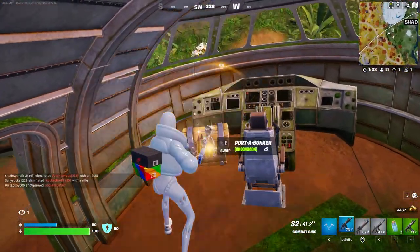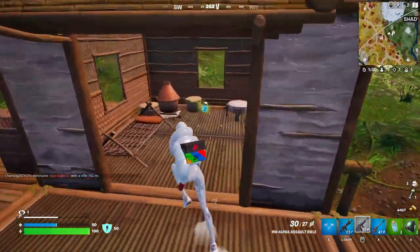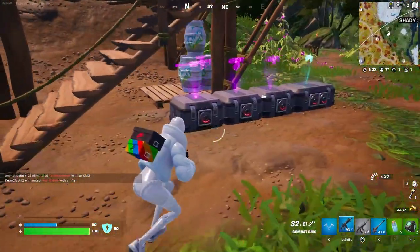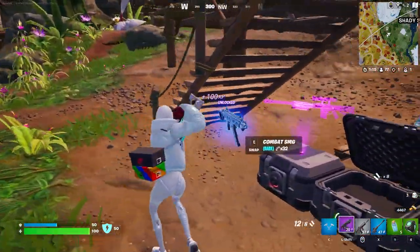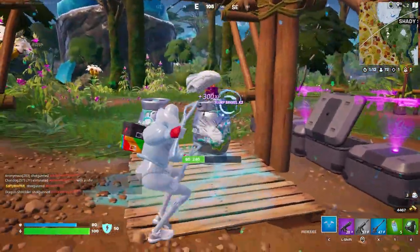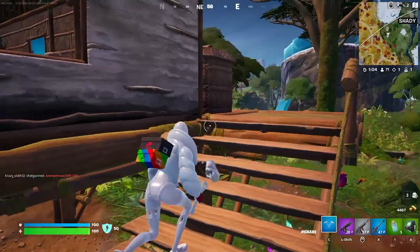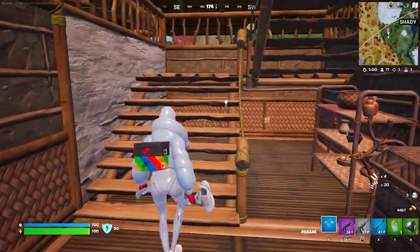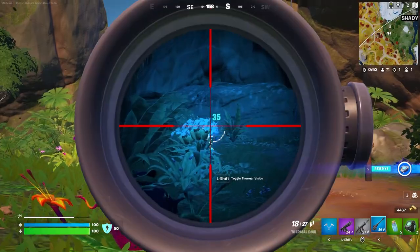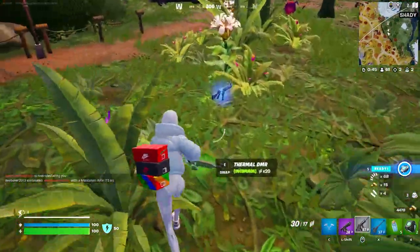A Port-a-Bunker — very nice. No chest in there either, this is probably the worst RNG I've ever had landing here. At least we have a key though, and there's the Drum Shotgun — the bane of my existence but also the most powerful weapon in the game right now. These dual wields are nice — I like the noise they make. That is very satisfying. I'm not usually a big fan of dual wields but the sound is really satisfying.